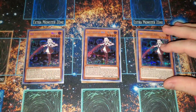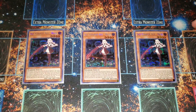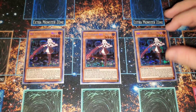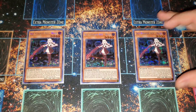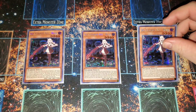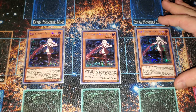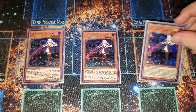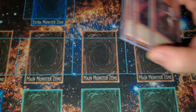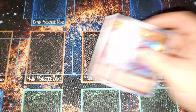Because it is Sky Striker we are running three Sky Striker Raye. Raye is your main card — there's a meme about people overly explaining her, but basically she has a quick effect where you can tribute her and link summon a Sky Striker monster from the extra deck. It's a way to chain block and she recurs herself from the graveyard if one of your Sky Striker link monsters is destroyed. She is basically the namesake of the deck. We also have two Roze.